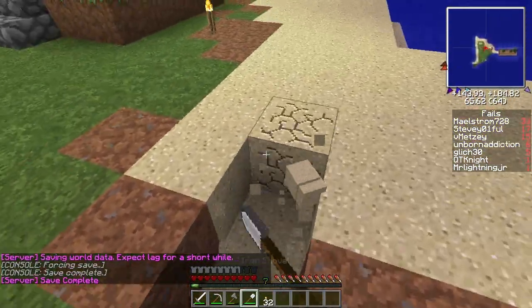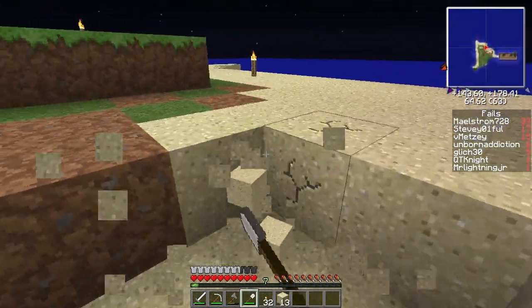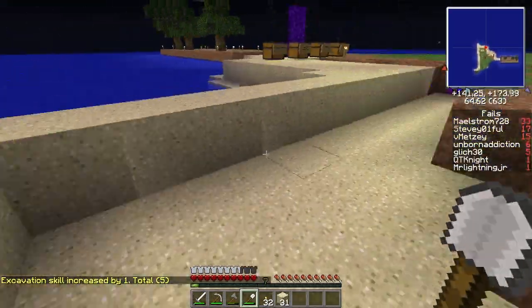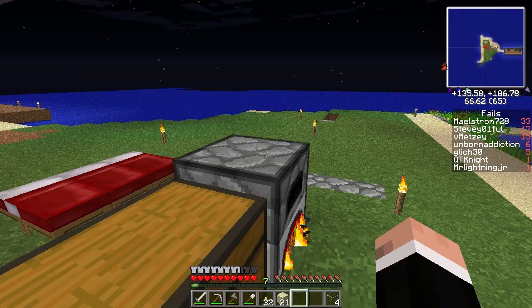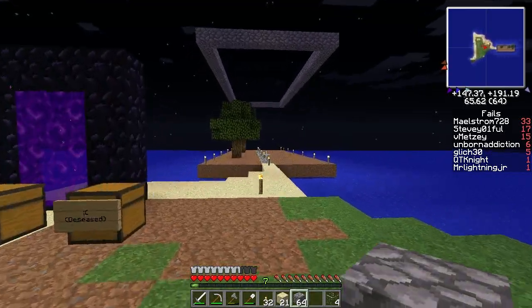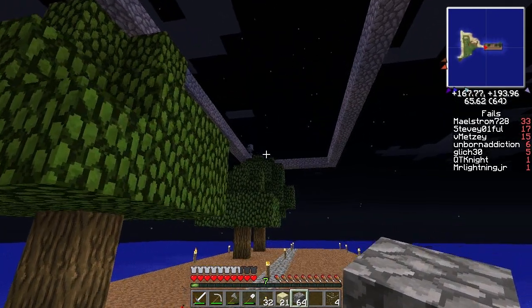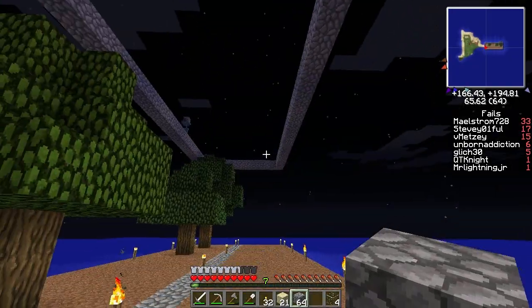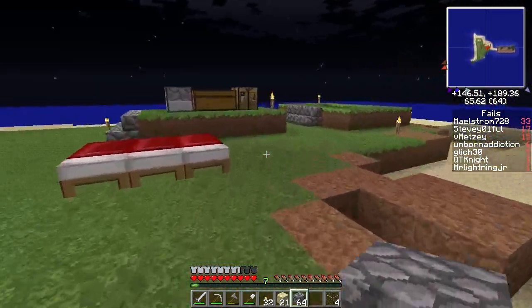Get some more of this sand. The server is saving. Let me use that much and see if it'll be enough. And there is a freaking skeleton on top of the cobblestone. That's going to be hard to get to though. I'm hoping we have enough wood to make a ladder.